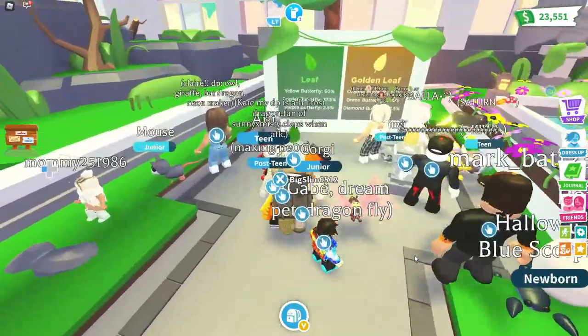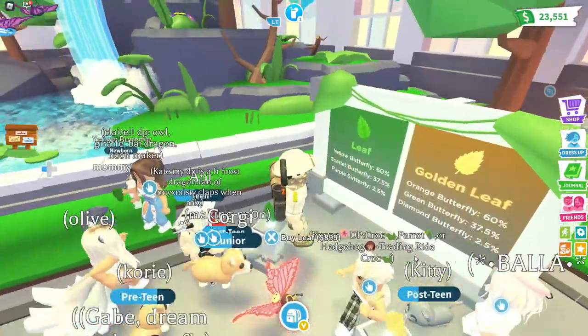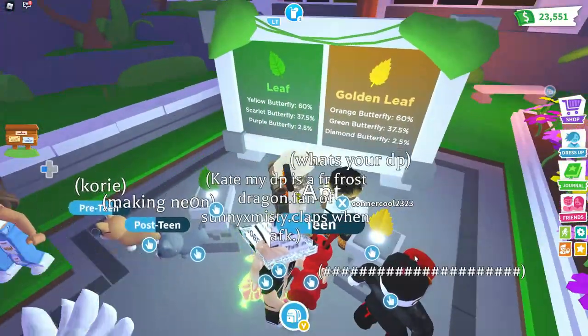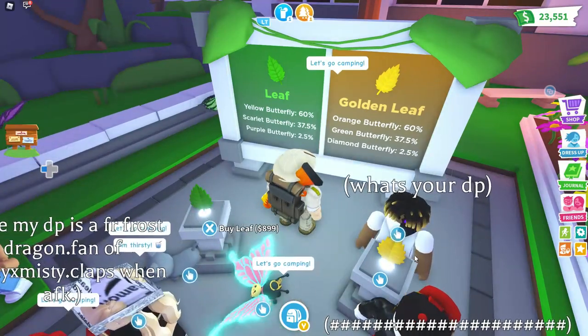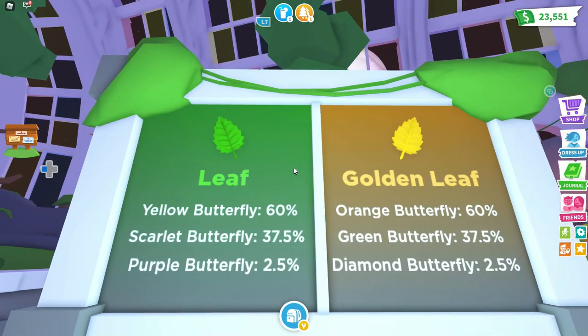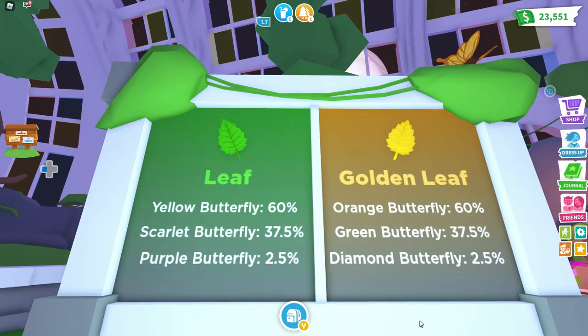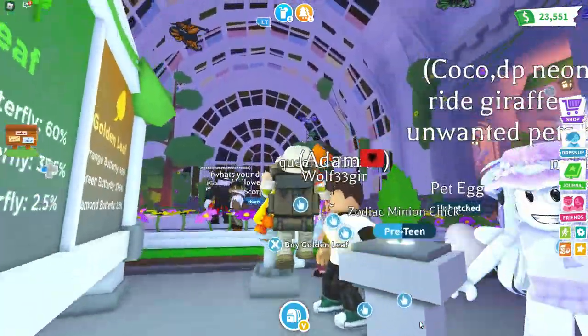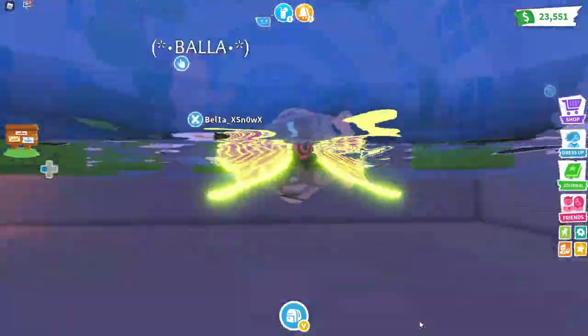Okay, so this is where the probability game comes in. You've got the leaf which is 60%, the scarlet butterfly, the purple butterfly, the orange butterfly, the green butterfly, and the diamond butterfly right over here — which is about 2.5%. This looks like the chance game they usually give us. And look around us — check out those windows!